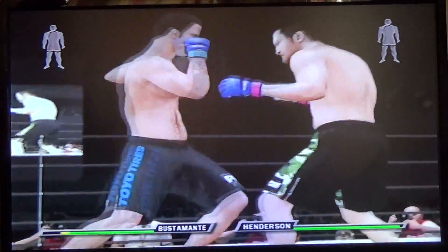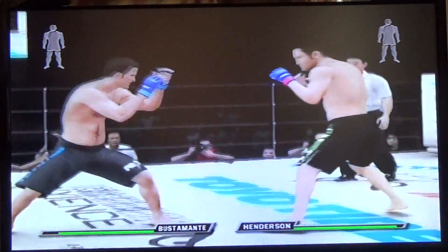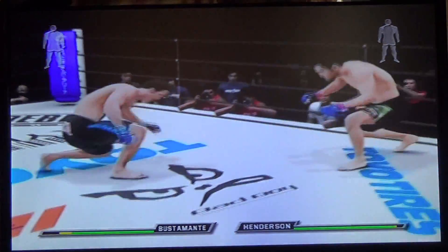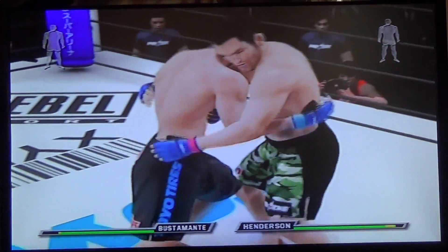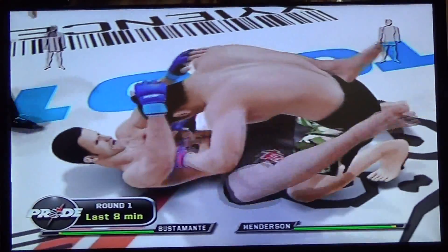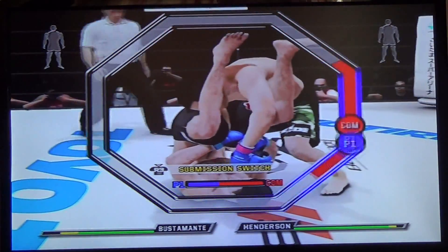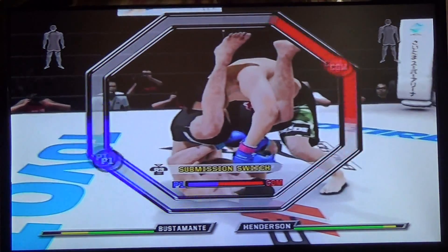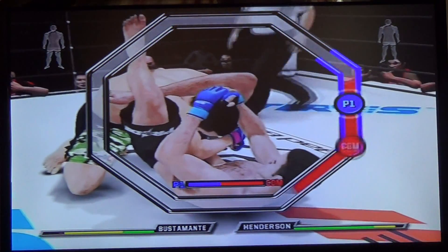These punches are brutal. Good punches to the head. Good punch — that's looking bad for Murillo. And he blocks the takedown. Double underhooks, he pulls guard.